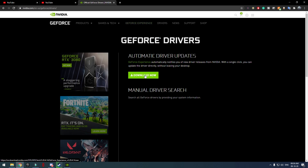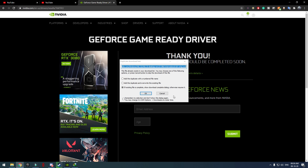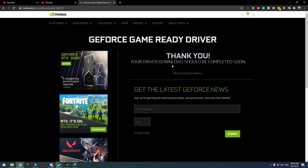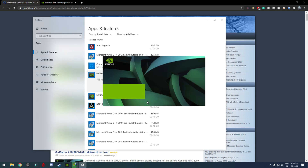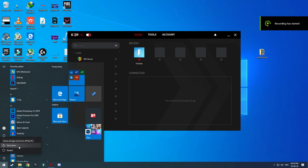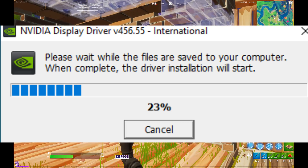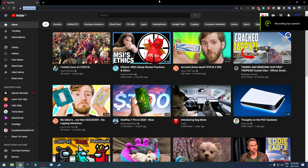To downgrade your driver, go to the main GeForce website, find the driver for your graphics card, and download it. After downloading, uninstall the current driver by going to Add or Remove Programs and uninstalling it. After restarting your PC, install the old driver. Once the old driver is installed, or if you've updated to the newest one, move on to the next step.